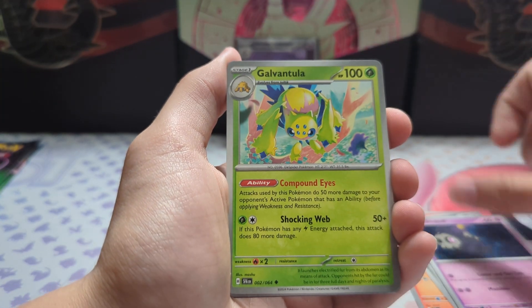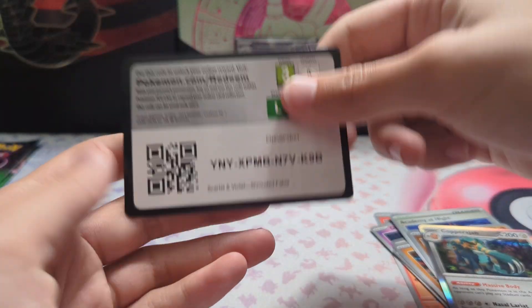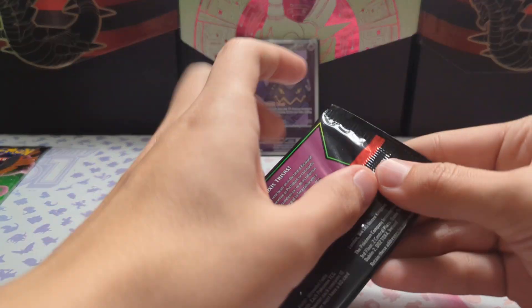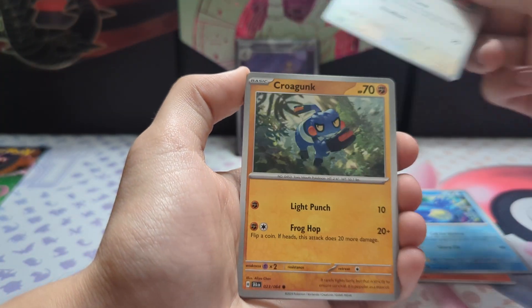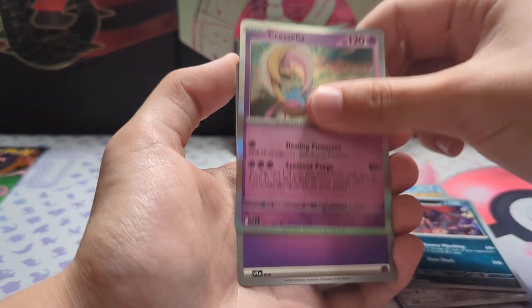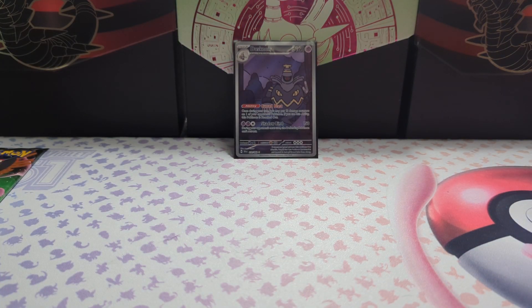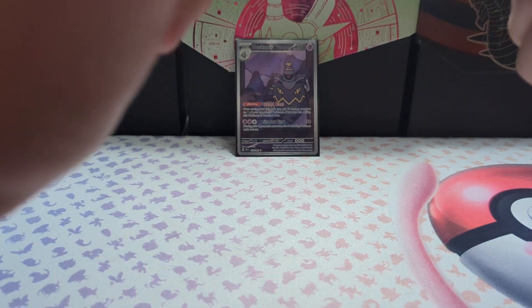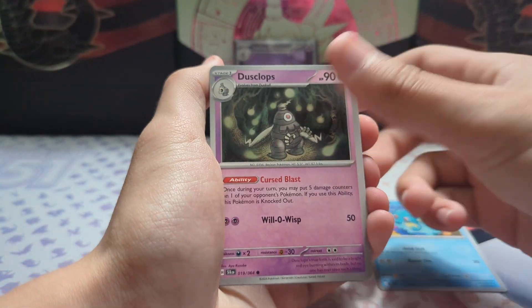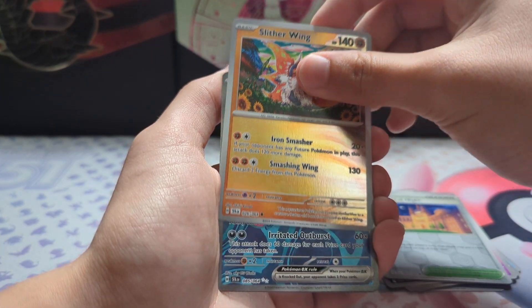I'm trying to complete the art rares for most sets and I need my Duskull line — I've pulled the Dusclops and the Dusknoir, I just need the Duskull. Croagunk, and a fighting energy holo. That's a solid card after a three-pack that had nothing but broken cards. Froslass, Zoroark, Cresselia. That final pack: Dustox, Beware, Sneasel, Chorus, Eevee, Hypno, Academy at Night — no art rare but a full art.